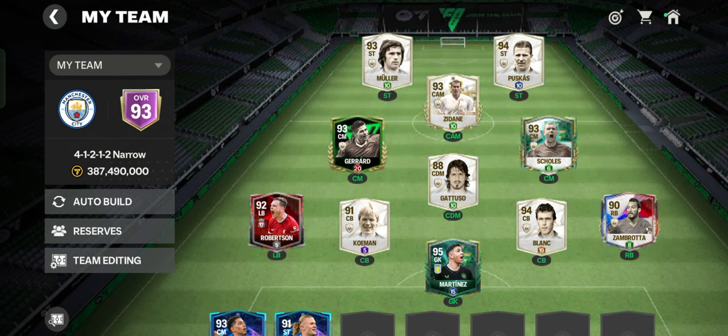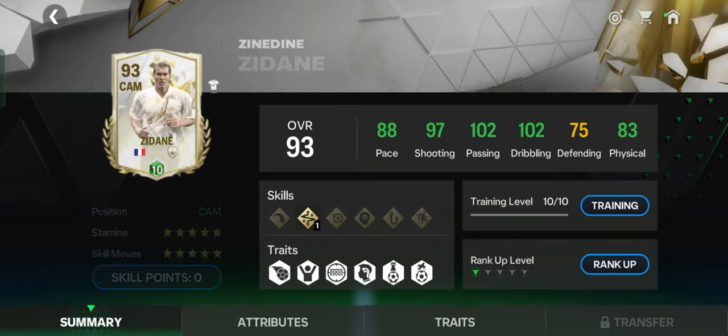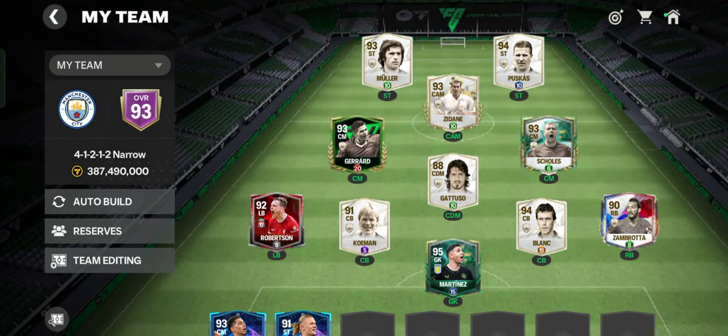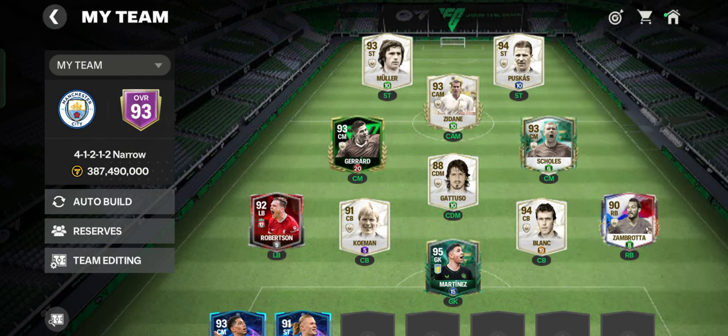Muller and Kushkas are leading the front, and the center attacking midfielder is this magician himself, Zinedine Zidane. He dominates the midfield.